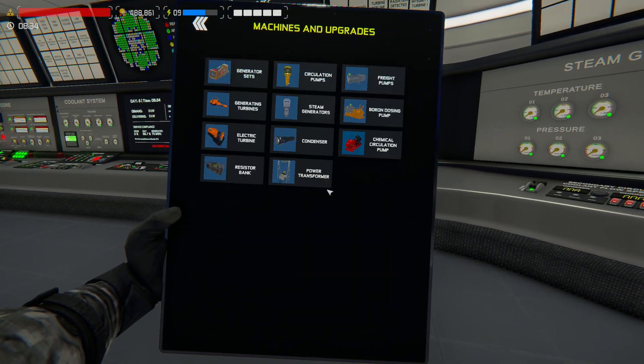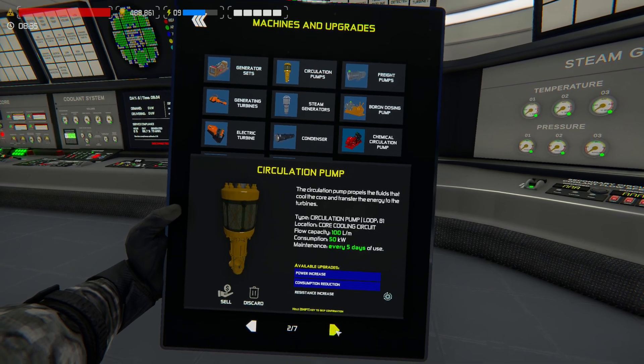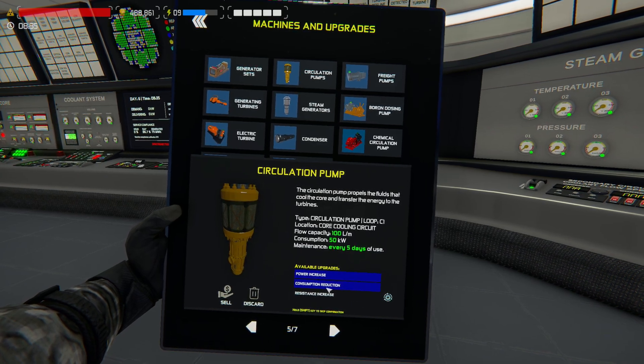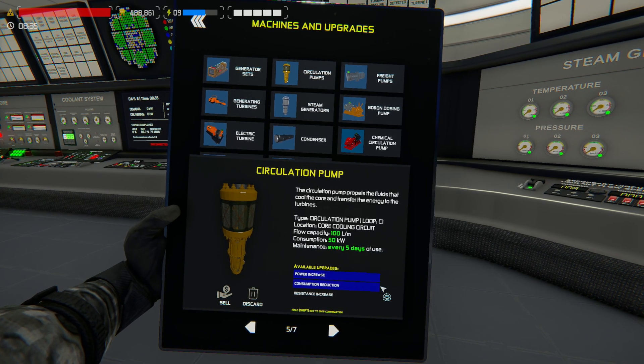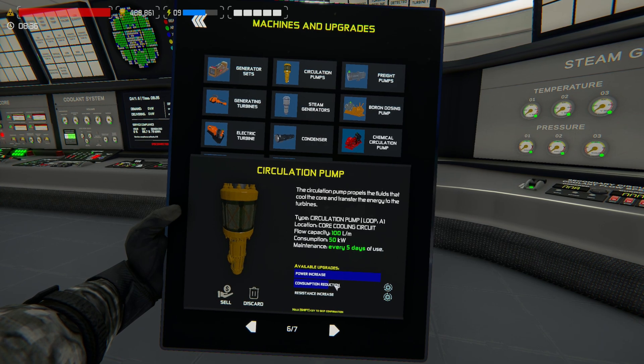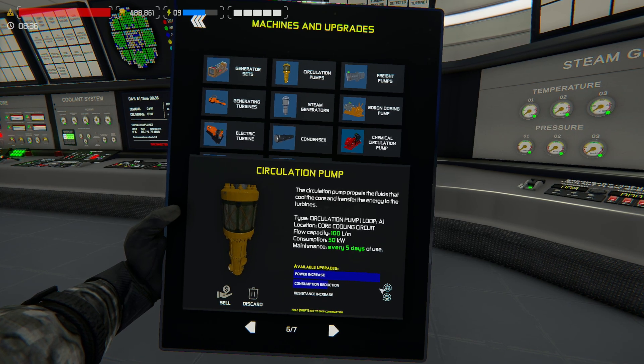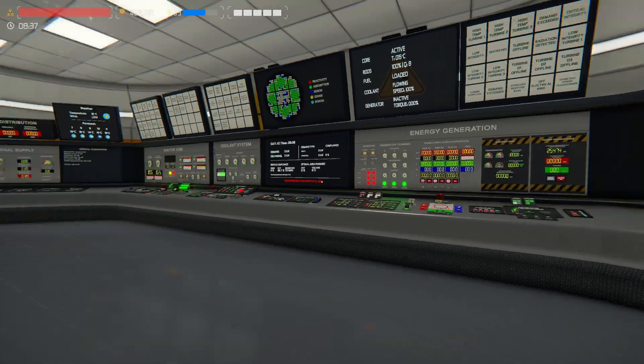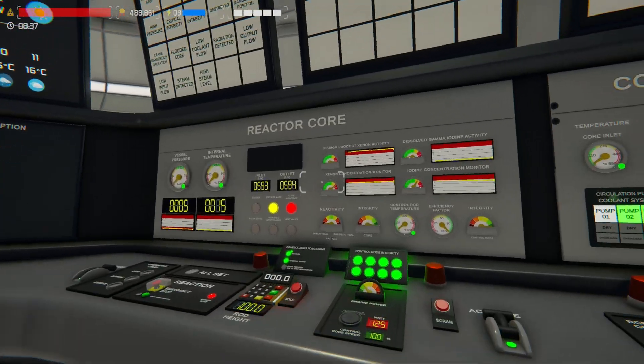I exited out and loaded the game back up to check something. I must have manually upgraded these all the way when I thought I only did it once — closed the game down, reloaded the save, and it freely gave us the whole maximum upgrade. So that may not be correct, which is why I quickly reloaded and reopened.